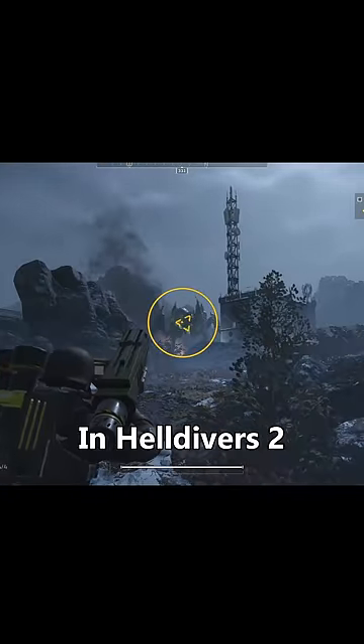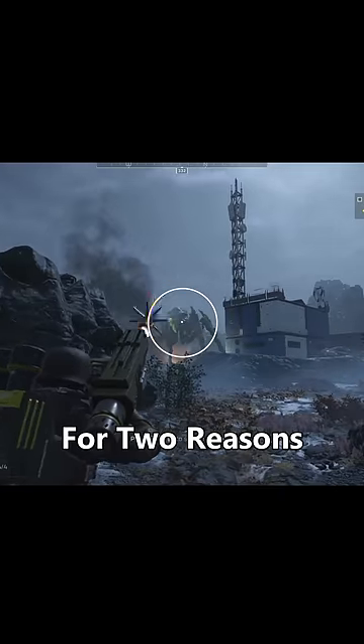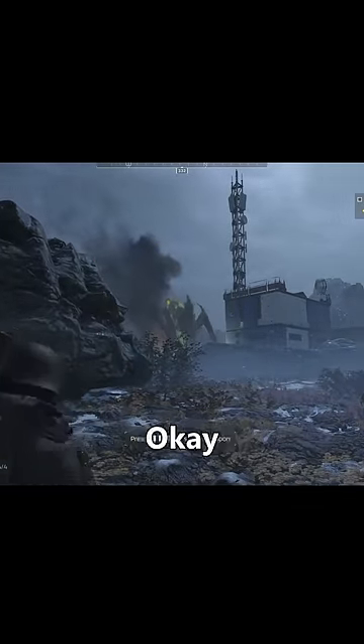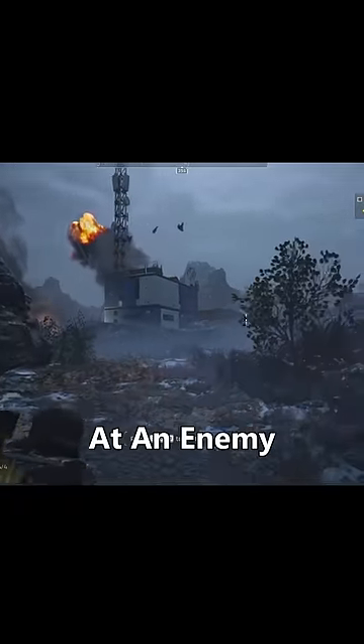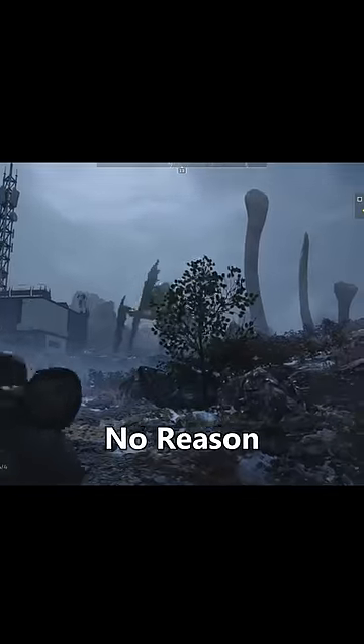The Spear is the best weapon in Helldivers 2 that can 100% suck, and this is largely for two reasons. Number one, it requires that you first lock on to fire. Well, that doesn't sound too bad, except it might have the worst lock-on I've ever seen. You can aim directly at an enemy and it might start to lock on and then fail for literally no reason whatsoever.